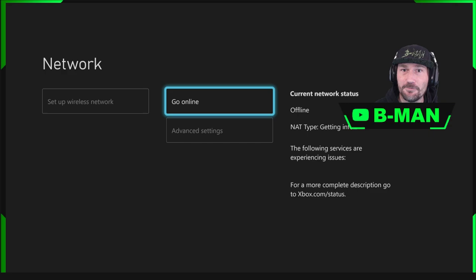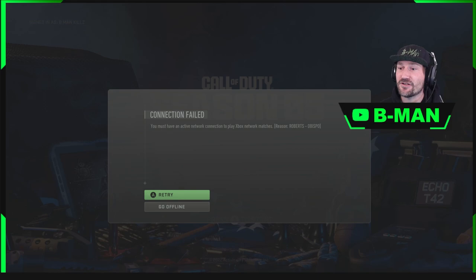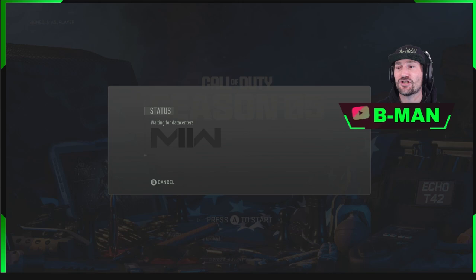This will work 99% of the time guys. If this doesn't work for you the first time, try it again, do it a second time. After you've waited 10 to 15 seconds, say 'go online' — this is while it was trying to connect to server. Wait for the words to say it's online, and it's all back online. Then go back into the game, you'll get 'connection failed', and then say retry.